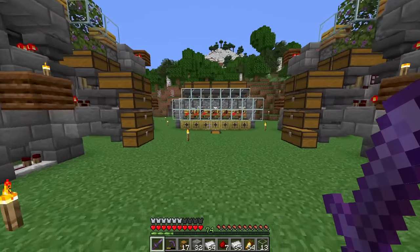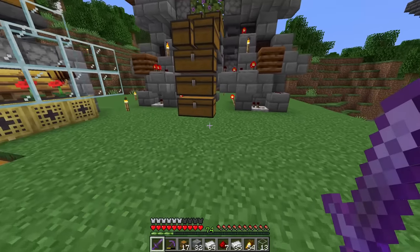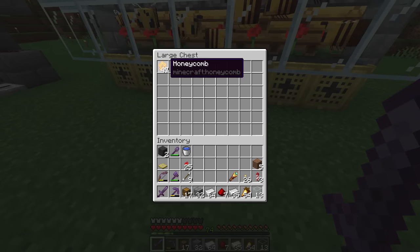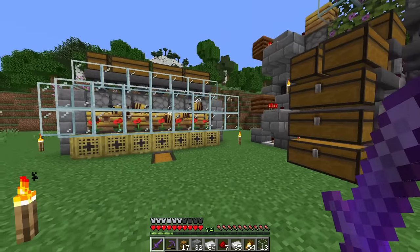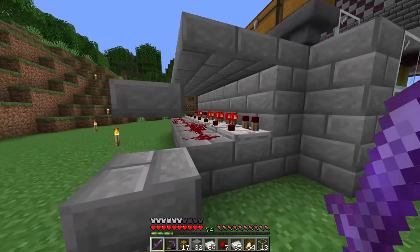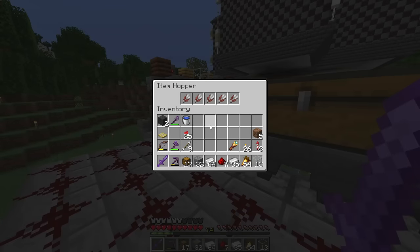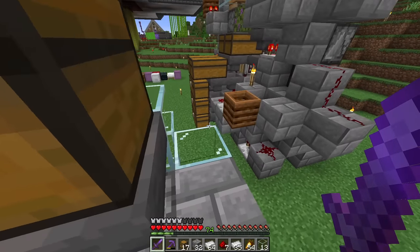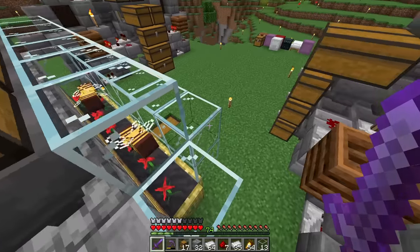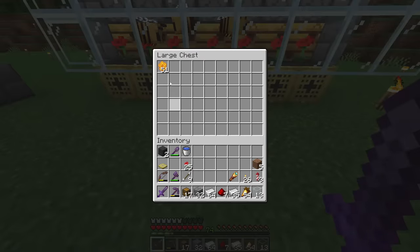Well ladies and gentlemen, there we have it. All of our farms are now complete for the bees. So we got honey blocks coming in on this side, honey blocks coming in on this side, and honeycomb coming in in the middle. Very, very good. The honeycomb design I went with is just sort of your standard design — two blocks gap, and then just a comparator on the back with redstone and then shears in the dispensers. I also put a bunch more shears in just because we had the iron, so why not? That'll always keep it stocked up, even though it takes like a couple thousand times for the shears to deplete totally from the dispenser. I thought it was necessary and we had the iron, so might as well.